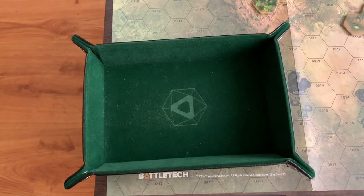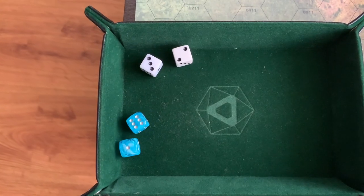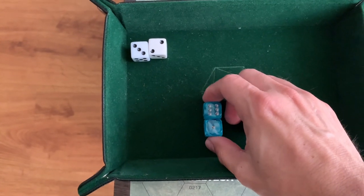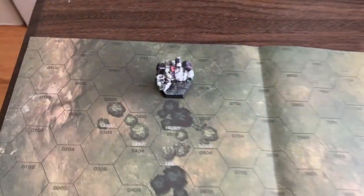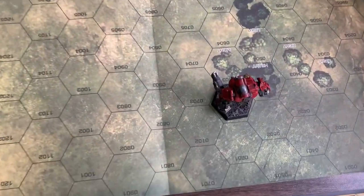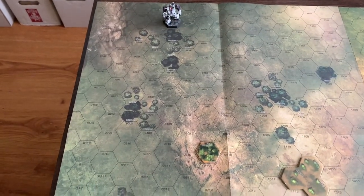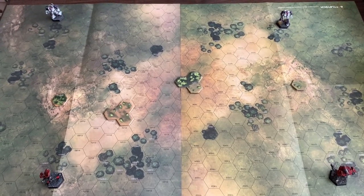We roll off for initiative — white is Merrick, blue is the Kelhounds. Kelhounds roll seven, Merrick rolls five, so Merrick deploys first and activates first. The Wolverine deploys on the left, the Griffin on the right. Facing the Griffin is the Thunderbolt, taking a little cover. The Locust is positioned to try and take on the Wolverine. House Merrick takes the first turn.